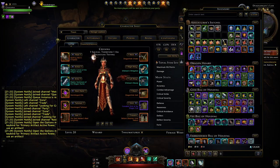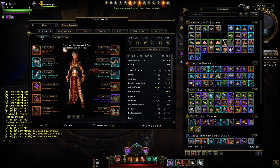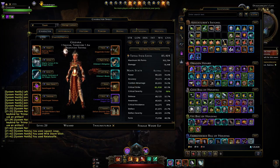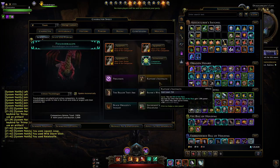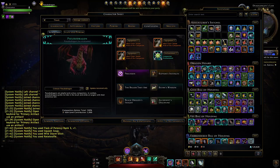The buffs I'm using are: flask of potency, squash soup, wildstorm elixir, and the ratatouille from the guild food. That gives us the stats shown here. Out of combat we get 7.5% combat advantage from this armor piece and 7.5% from the set — that's 15%, giving us 90% combat advantage. For crit strike, we get another 7.5% from precision, putting us at pretty much 90%. Power will get up to 90% when in a group with a raptor. If you aren't in a group with a raptor, pester your group until they use one, or switch to the deep crow or alpha compy for an extra 3.8% power.